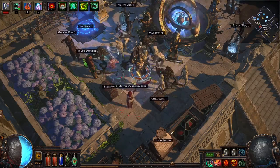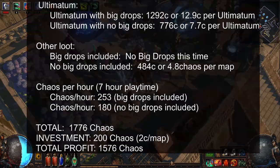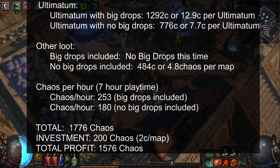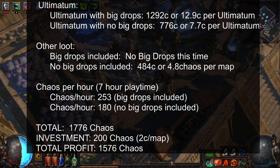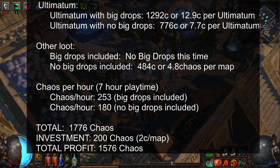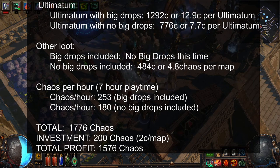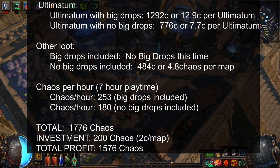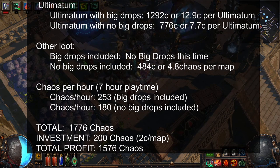I have prepared a graph, which will appear on the screen right now. This is pretty much the TLDR of the tier 3s. As you can see, slightly less profit per ultimatum with no big drops included compared to the tier 2s. But we will have to run the tier 4s and 5s and see if this is a trend that continues — because maybe as you move into higher tiers, you get less bad loot but more good loot. The total is bigger than last time, and the quality of the loot is a lot better. Around 12.9 chaos per ultimatum with the big drops included, and around 7.7 chaos per ultimatum with no big drops included.